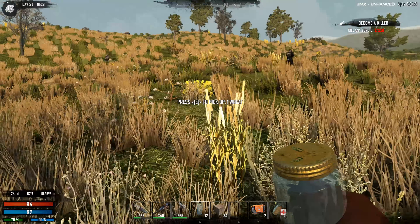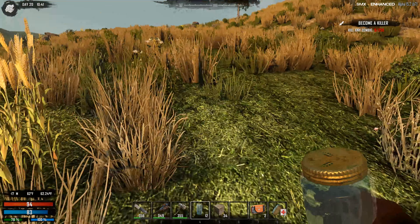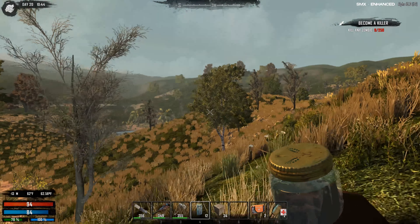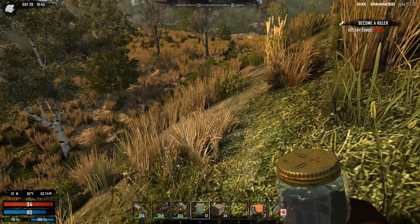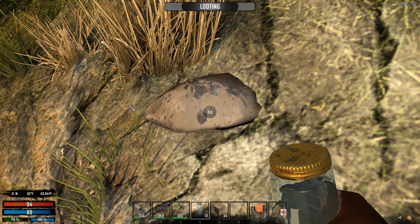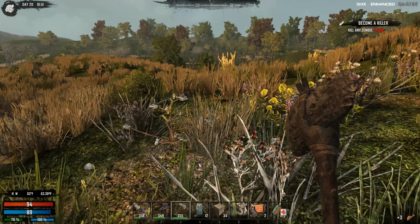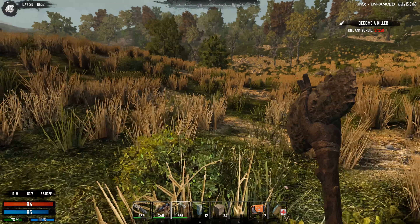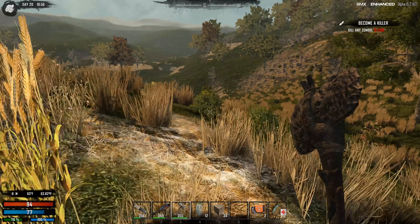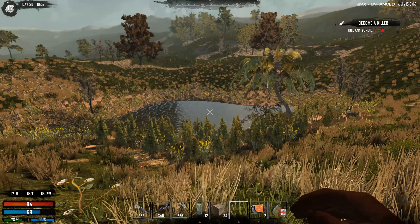We're down to 32 degrees - that's not good. Let's get out of here. There we go, now we're in a nicer biome. Is that a city over there? We're not going to freeze anymore, temperature is rapidly going up. I really wish they would put stats on the HUD in vanilla - I know they're against cluttering the screen but having temperature there is critical. Those last few seconds matter and you don't want to open the menu when you're being chased.